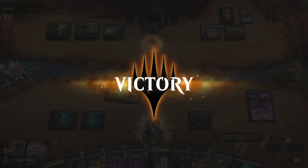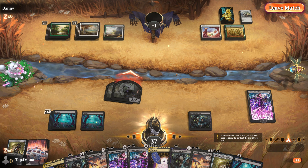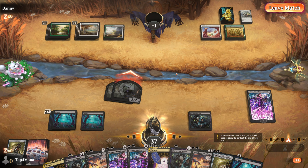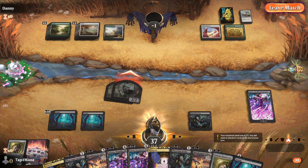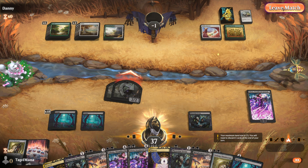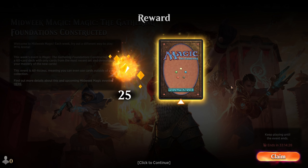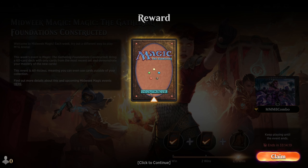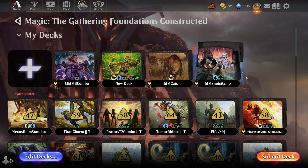Good game, can't really complain — the deck performed much better this time. For the cat deck I think we won on the fourth game after making changes. Three games to win for the Mono Black Combo deck. Let's see what card we get and then see how the Simic Ramp deck performs. I get another rare — Brass's Bounty, I'll take it! And still a rare: Tarian Journal, not a fan. Let's get to the Simic Ramp deck.